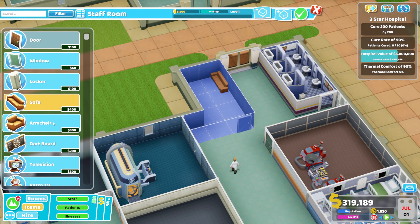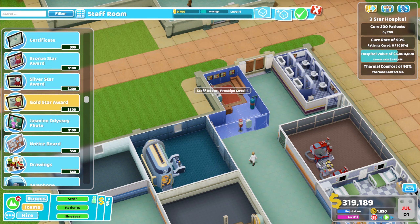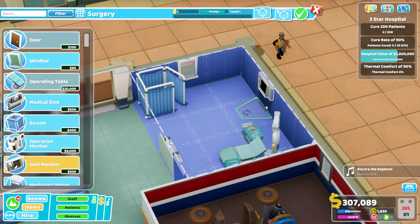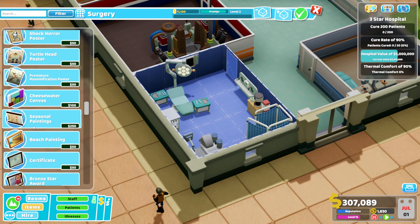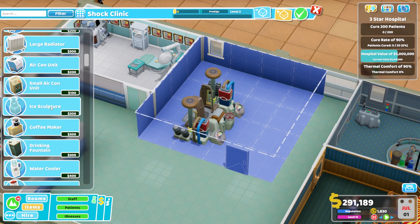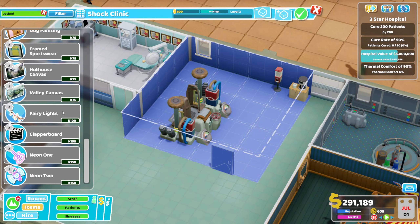I can't stress enough how important it is to have Prestige Level 5 on all of your rooms. The bonuses it gives are insane and a little bit overpowered in my opinion - if your room is decorated you have a much better chance of getting a cure because the people using the room are happier. A lot of rooms with smaller base footprints can be difficult to keep small and still reach Prestige Level 5. Rooms like surgery - if you really want to boost treatment power you'd need to make it much bigger.